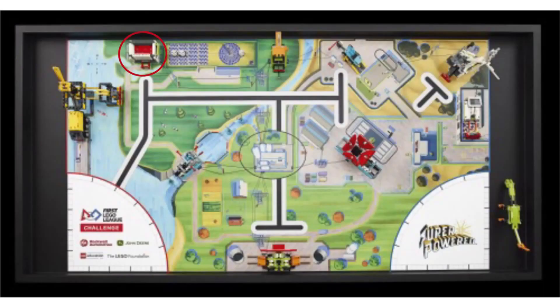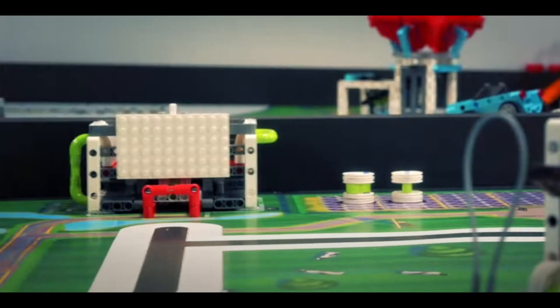Now let's move on to the mission to the right of the last one. Unfortunately, we didn't get much footage of this mission so we have no clue what it's about. Based on the fact that the red action piece is close to the man, we think that teams will have to pull them out in a similar fashion to the high five mission we will talk about later. If you have any idea how this mission will be completed or what it may be, let us know in the comments.